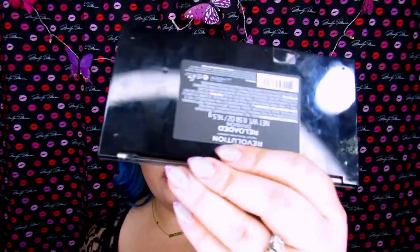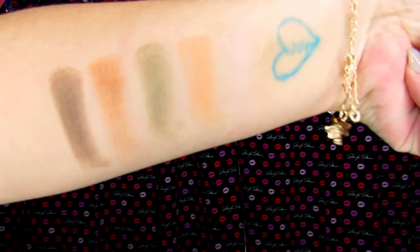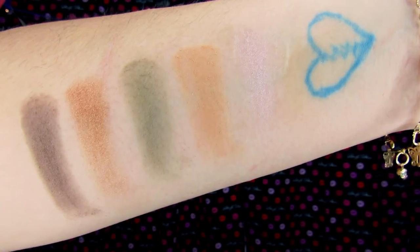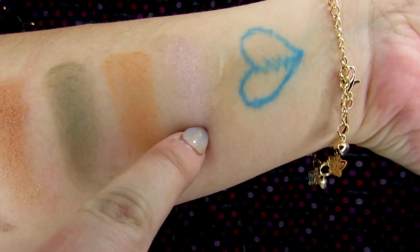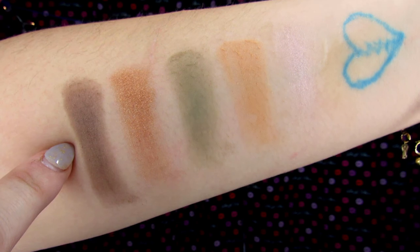Because this eyeshadow palette does not have names for the colors, I decided to name them myself. I'm going to show you swatches of this palette first with the names I gave them, and then I'll start the tutorial. This is the first row on the palette and these don't have names, but I did name them myself just so they're easier to identify during the roulette. From top, this is what I'm calling Unicorn Blood, Bare Naked, Gator, Metallic Bronze, and Dust.